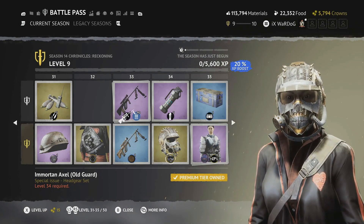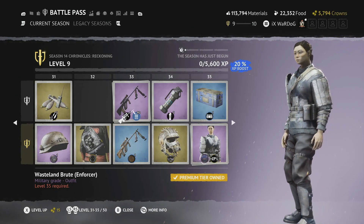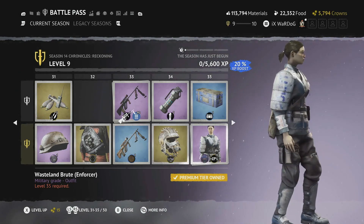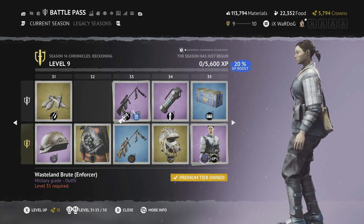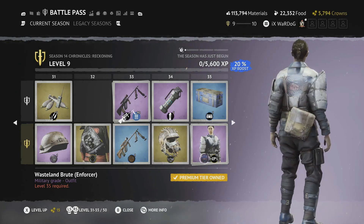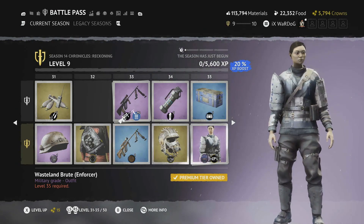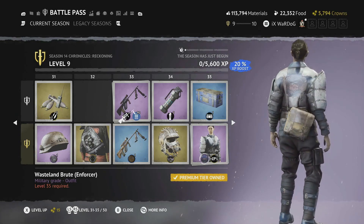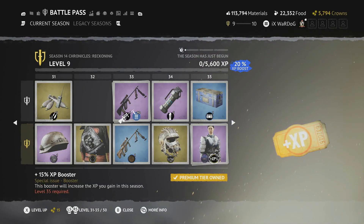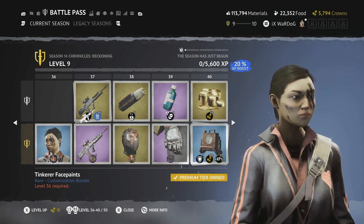Level 35 is the Wasteland Brute Enforcer outfit — another really cool outfit. It says 'Politi' on it, which I'm guessing means police. There will likely be players who love this enforcer police-type look. It's in blue and gray and comes with another 15 XP booster.